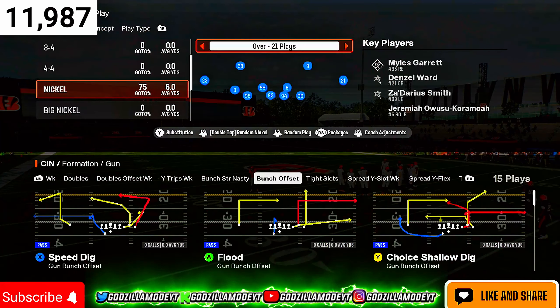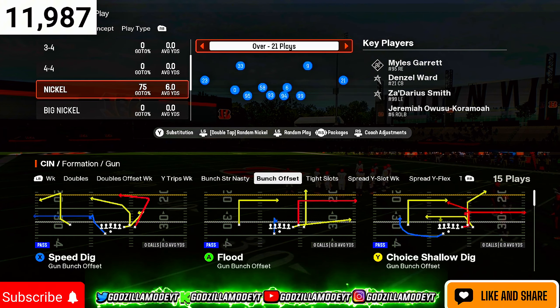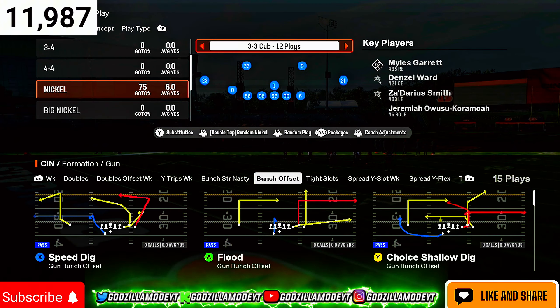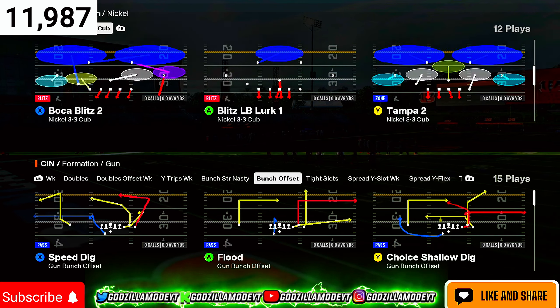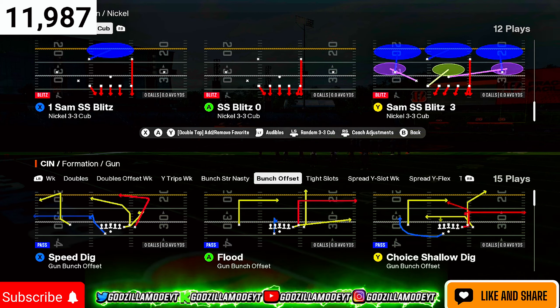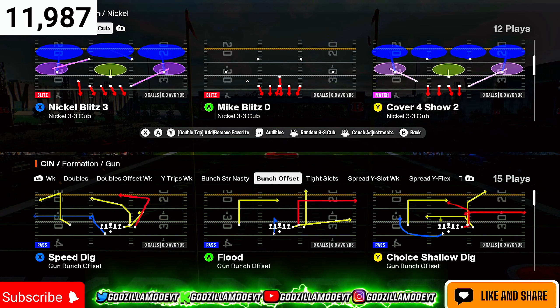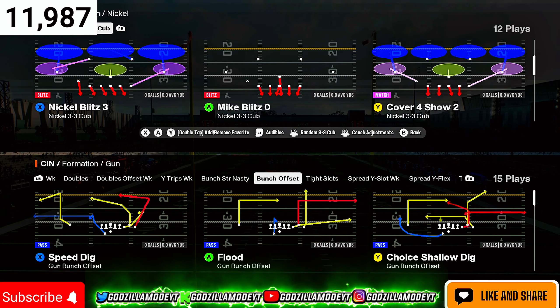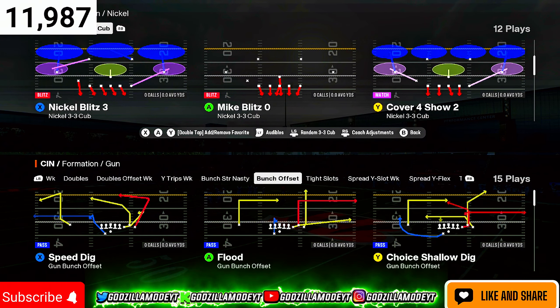We are in the Multiple D — your Multiple D No 4-6 defensive playbook. In the 4-6 playbook you'll find the formation 3-3 Cup. There are a lot of different plays you can run out of 3-3 Cup, but personally I like to run Cover 4 Show 2. I'm going to show you why I love this play — it helps stop the bunch meta and you get pressure on the QB.